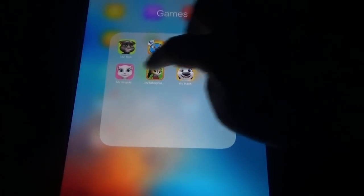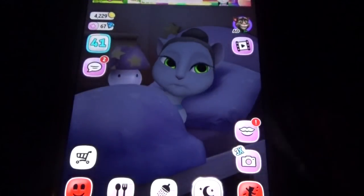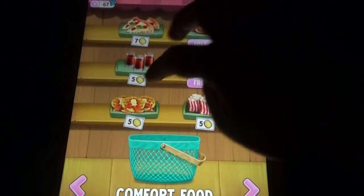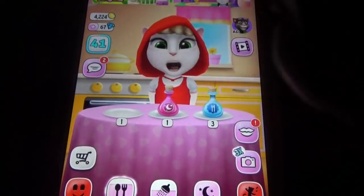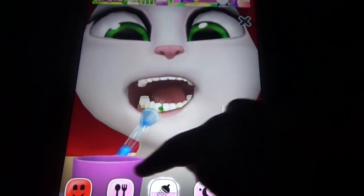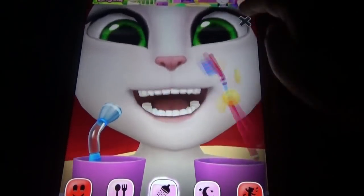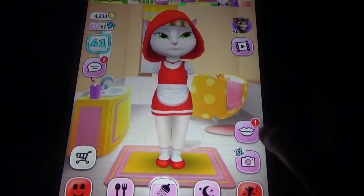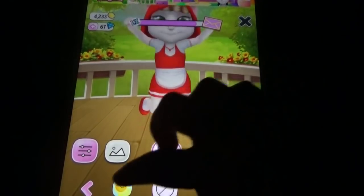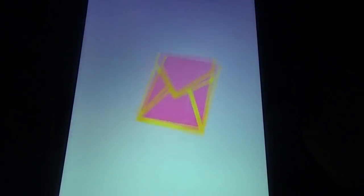Coming to the next pet, My Talking Angela. My Talking Angela is the only girl pet — the famous pet. Here also you can see all the things: food options, potions and all those things. In addition to that we have the studio option, photograph option and so many makeup options, wardrobe, hair color and all those things. Take the photographs and earn some rewards here. Stickers play an important role — you need to collect the stickers to unlock some wardrobe options.